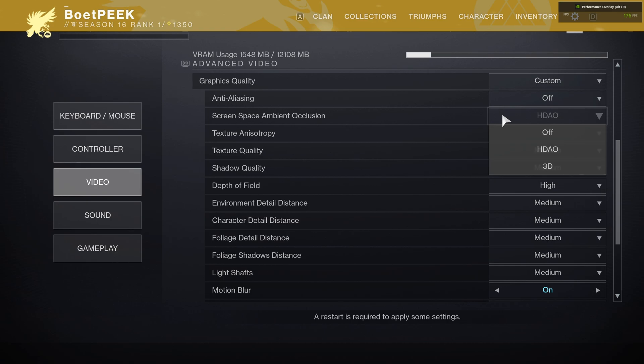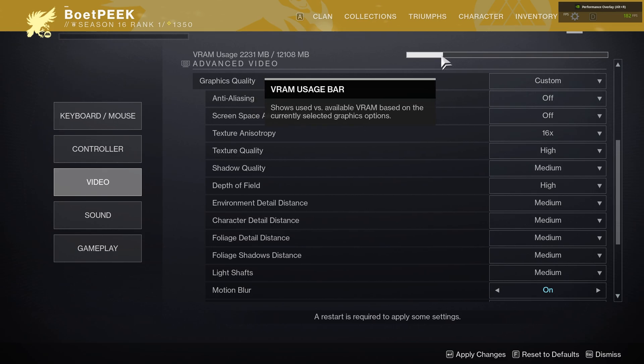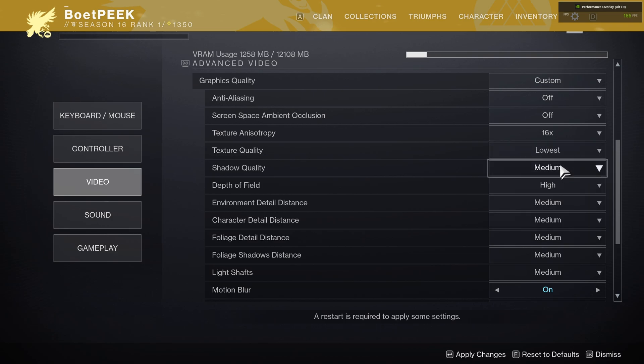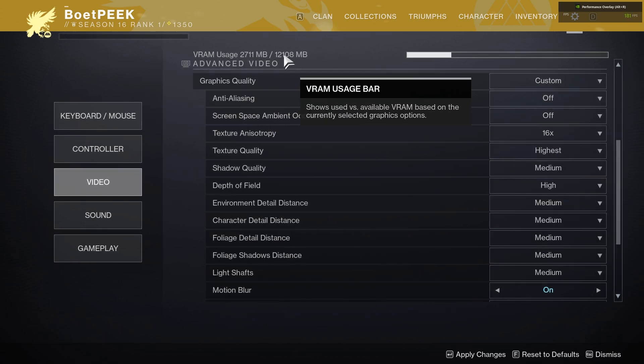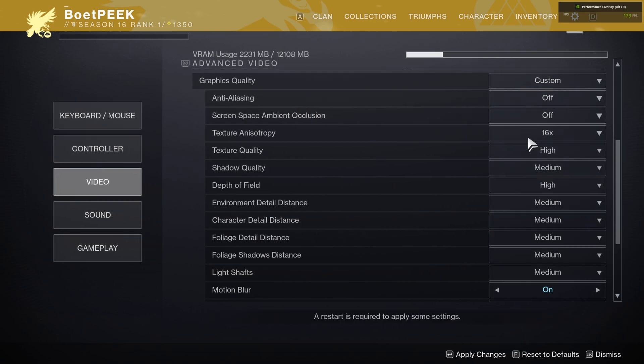Texture Anisotropy you can turn up as high as you want — there's really no impact and it just makes the game look a little better. Texture Quality has the biggest impact on how the game looks and completely depends on the amount of VRAM in your computer. At the very top you can see the VRAM usage based on currently selected options. Between the lowest at 1.2GB total usage and the highest at 2.7GB, there's only a 1.5GB difference, so you'd usually want to set this to High unless you're really struggling for VRAM. Shadow Quality is something you're not necessarily going to be focusing on all the time — you can crank this down, especially if you're into PvP rather than staring at the environment.